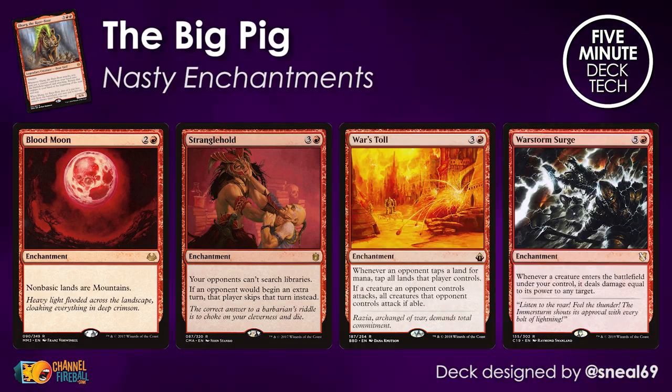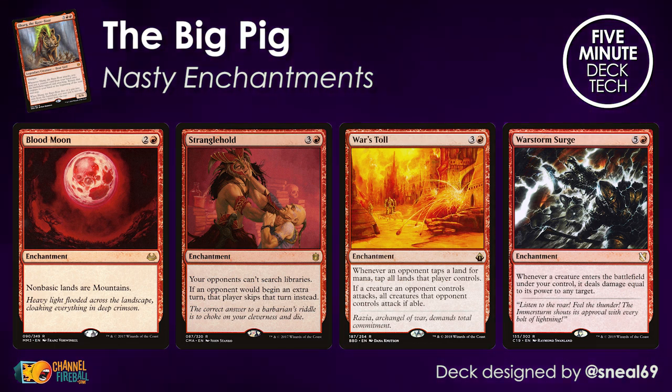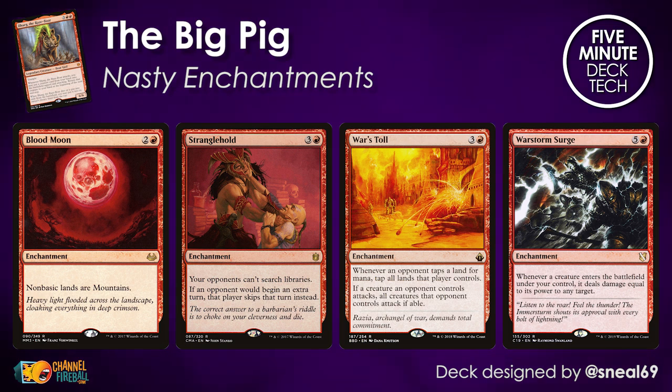But perhaps you're worried that all of this nonsense isn't going to make your opponents salty enough. Well, fear not, because Sneal has the answers for you with these nasty enchantments to really extract that premium salt from your opponents. Blood Moon, Stranglehold, War's Toll — these lock down a lot of opposing game plans and make sure that you are the biggest villain at the table. And don't get me started on War Storm Surge. You're putting enormous creatures into play every single time you attack, and War Storm Surge is going to make mincemeat of your opponents' life totals. The card is nuts, especially when you've got Ilharg slamming these enormous red idiots into play turn after turn after turn.